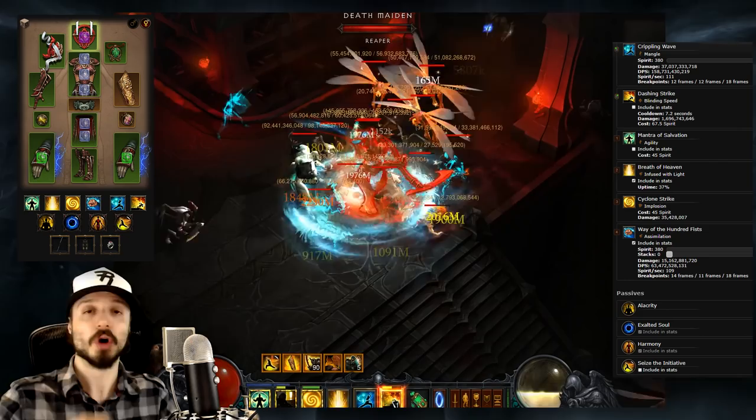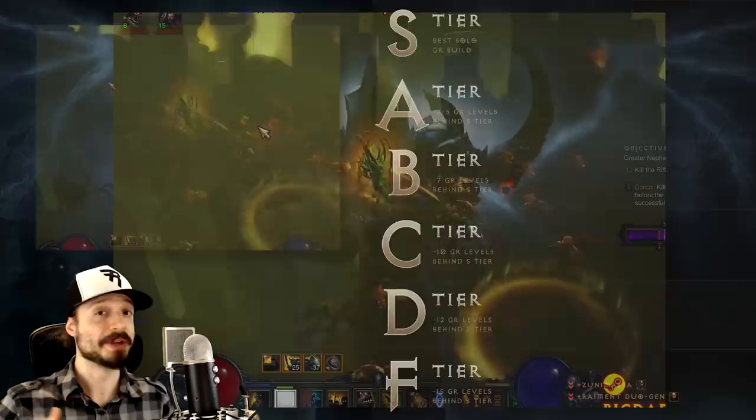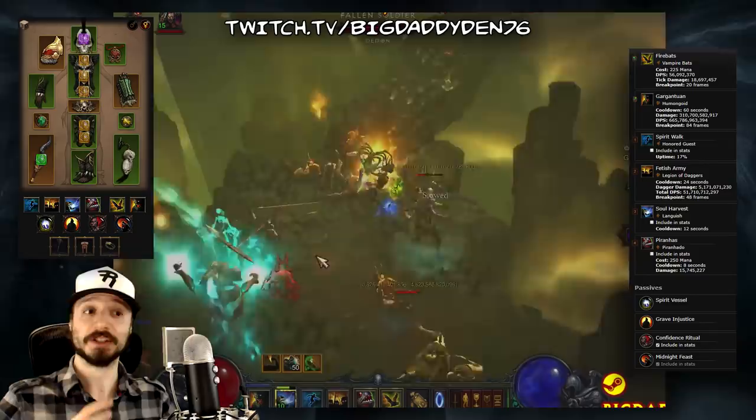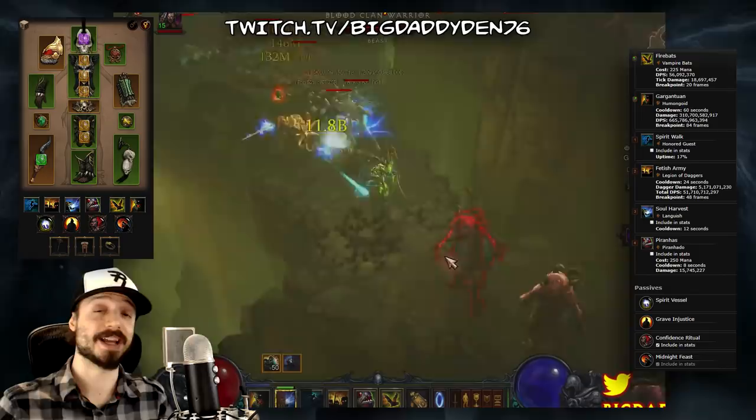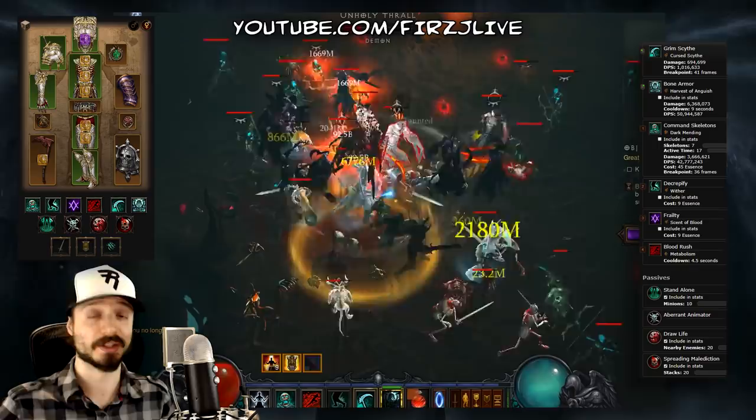Next on our list we have the Zunimasa pet build for the Witch Doctor. While still a strong build, the Zunimasa set appears to be the weakest set for Witch Doctors. Witch Doctor expert Big Daddy Den swears by this build, so feel free to check out his channel for a Zunimasa build guide. Lastly in F tier, we have the Inarius Necromancer — the Necromancer starter set for Season 13 and the weakest of the four Necromancer sets. If you're looking for an Inarius build guide, you can visit Bloodshed's channel.